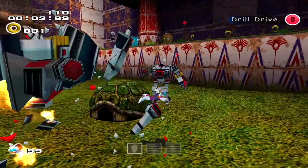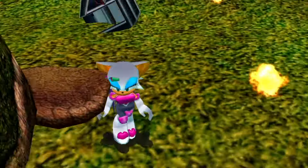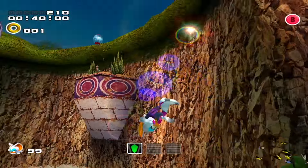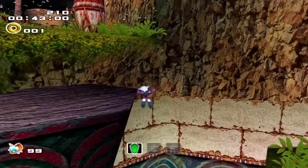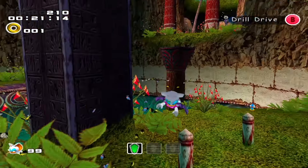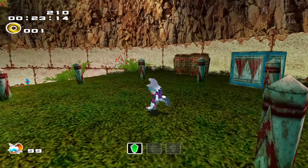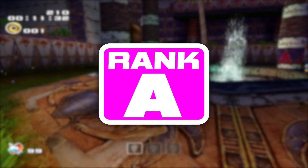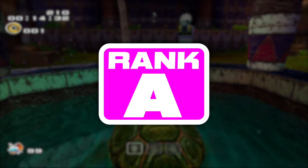Moving on to Sonic Adventure 2, we have Dry Lagoon. This is one of those cases where I had to settle for moss, because this level looks so much better than any level with grass. I really love how this level looks in general, and the moss just looks awesome. I gotta give it an A tier — it's not perfect, but it was definitely a huge step up from Sonic Adventure.